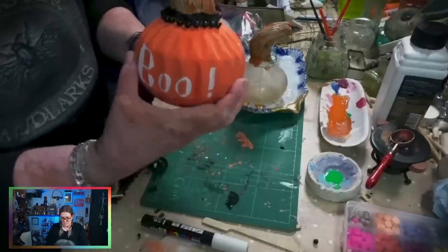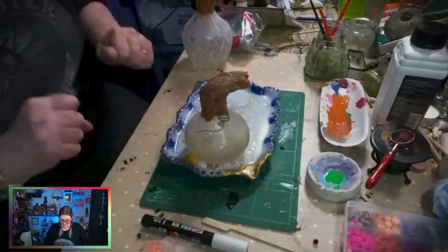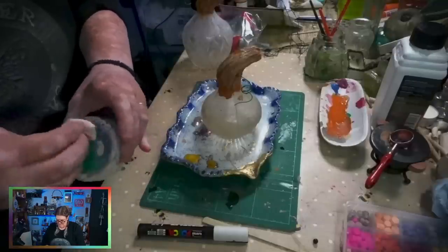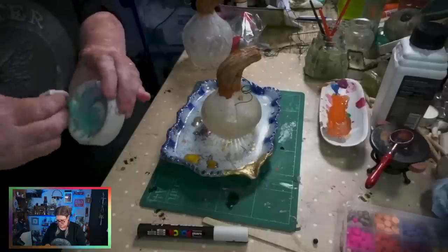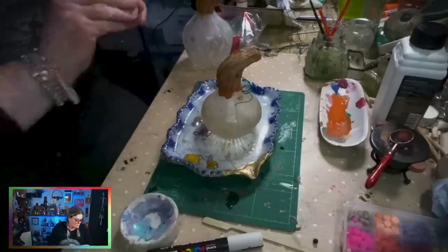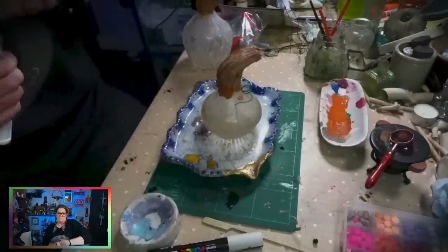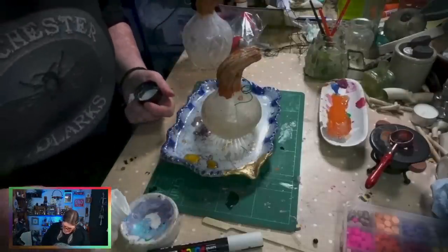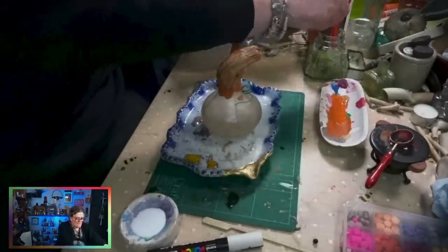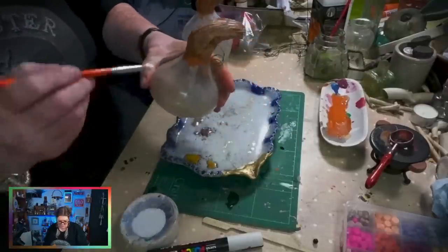On to the second one - the little dinky one. I'm going to gild it. I'm getting the paint out of the pot so I can put some gilding glue in. This is gold metal leaf size, also called gilded glue. I'll just pop a little bit in there and put the gilded glue all over this one, then dry it with the heat gun.